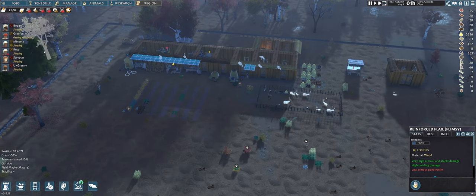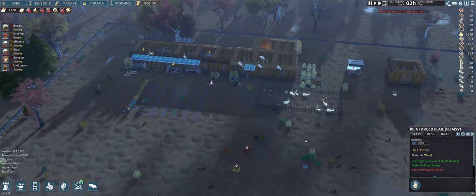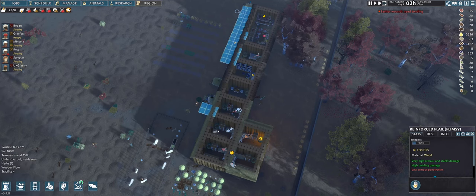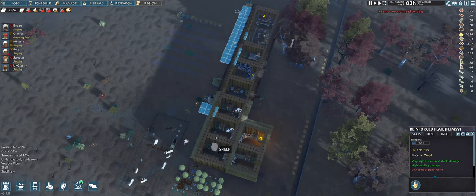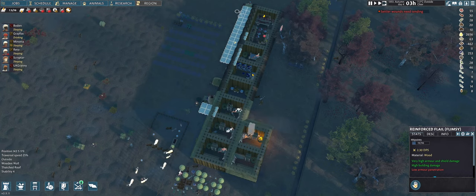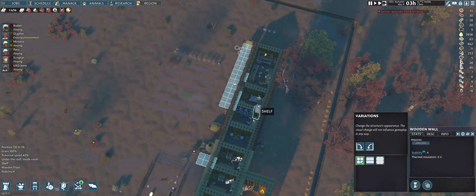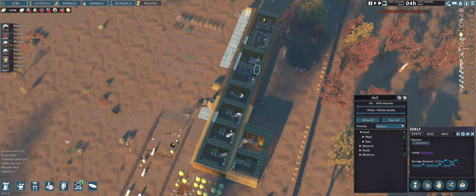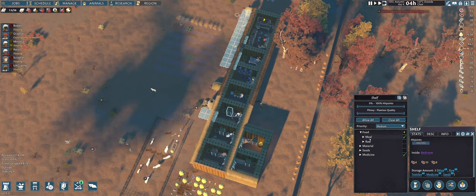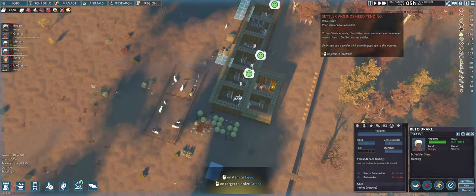Everyone is sleeping. Gray Fox is still preparing food — 55 raw meat, 30 cooked or dried meat. One person has a lot of roasted meat, the rest are just as hungry as ever. I'm not sure why — maybe they fill one stockpile before starting the second one.